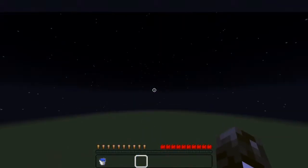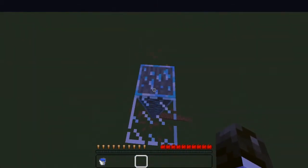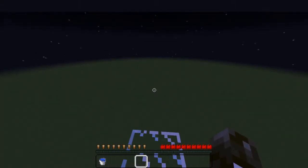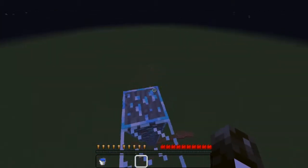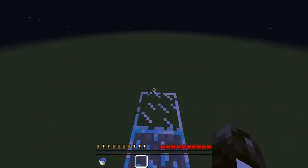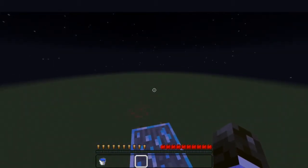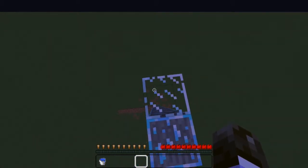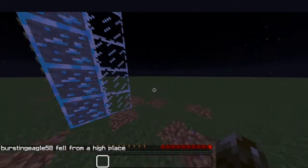Welcome to my channel - today is how to water drop. A water drop is when you take no fall damage from a height of four blocks or higher. It basically minimizes or eliminates the damage you take from falling. Right now we're at 24 blocks above the ground - at this height it would normally kill us. As you can see, that just killed us.